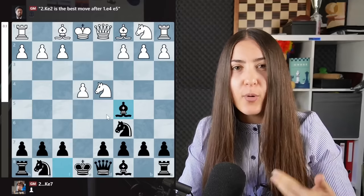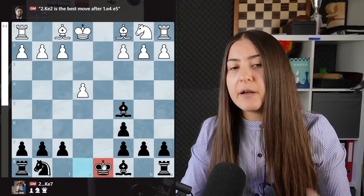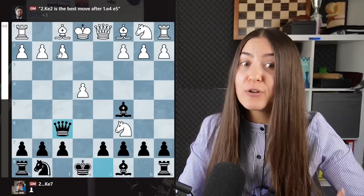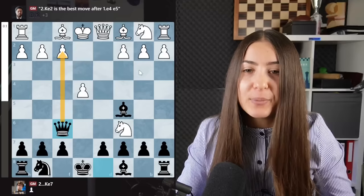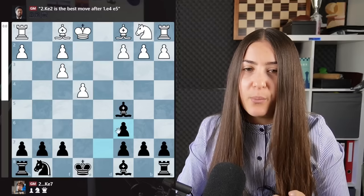After knight takes, you don't want to take back because then you have doubled pawns and you cannot castle — this endgame is a bit better for white. So the amazing move you play is queen f6, threatening the scholar's mate. If they fall into it, you're very happy. If they try to cover with queen here, you can already think about taking there and creating a weakness. You're taking back with the pawn and developing quickly — you will be all right. That's why after bishop c5, the main move for white is to play bishop e3.